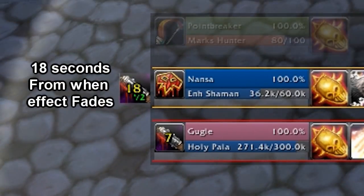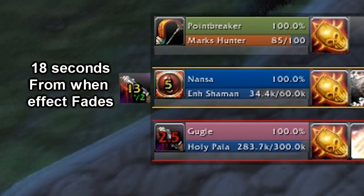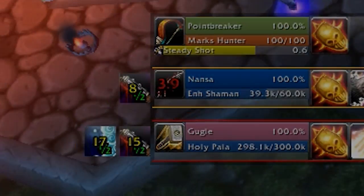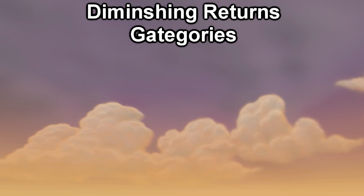It takes 18 seconds for a diminishing return to reset after an effect has faded. Remember, that's directly after the effect fades that the diminishing returns will start counting down. Now that we know how diminishing returns work, we can begin to examine which skills fall under which categories so we can better understand how our rogue's abilities work.